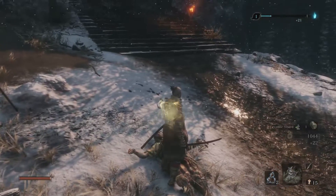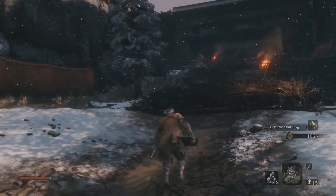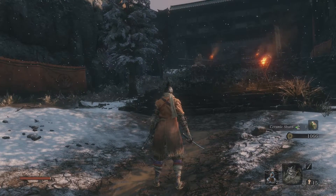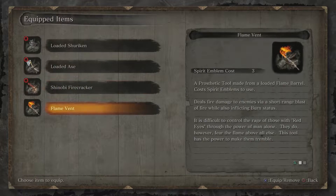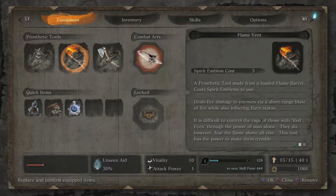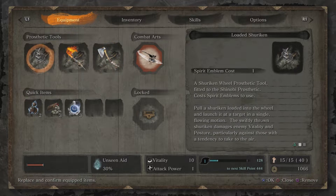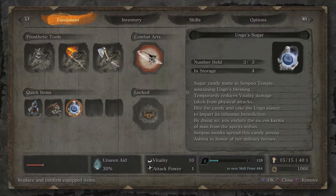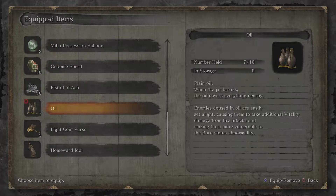The only downside to doing this is that I have a skill point I could use, but I want to hold off on using it. So hopefully I don't die, but if I do, things will be okay. Let's pop the Flame Vent on. We don't actually need the Loaded Axe or the Shuriken for this, but I'll keep them. Let's get some preparations down — we're going to throw on the Oil. We've got seven of them.